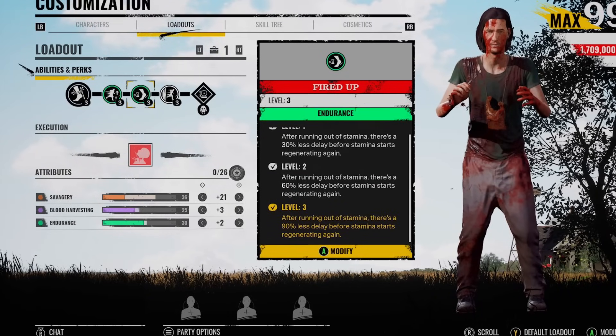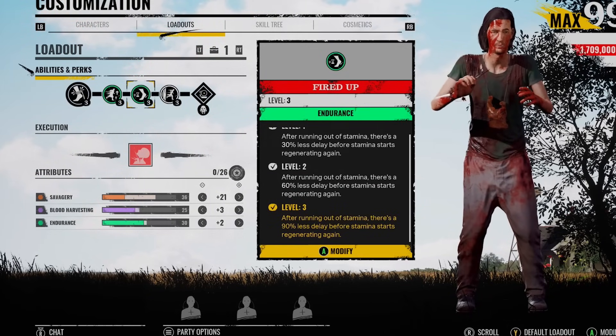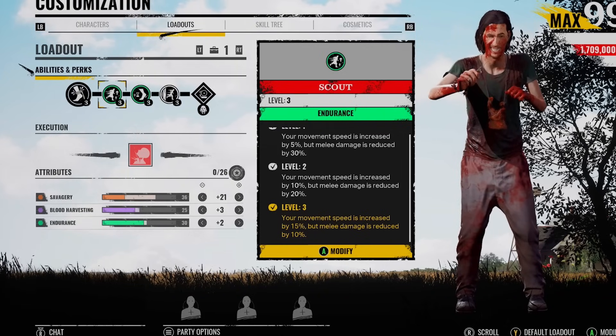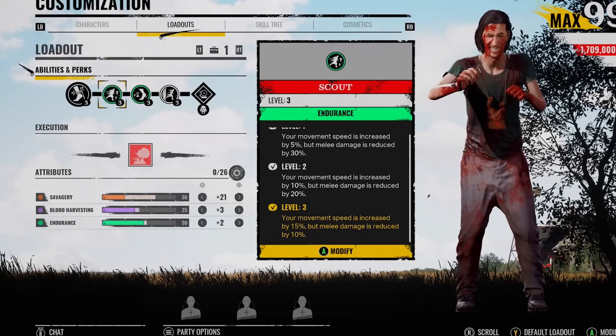If you pair it with Fired Up — if you've got low stamina and you're in the middle of a chase and you go through the gap, by the time the animation's finished, your stamina's going to be all the way up. Pair it with Scout as well and you're going to have that increased movement speed. It's been a while since I've used wireframe on Hitch, and he is one of my favorite characters to play.